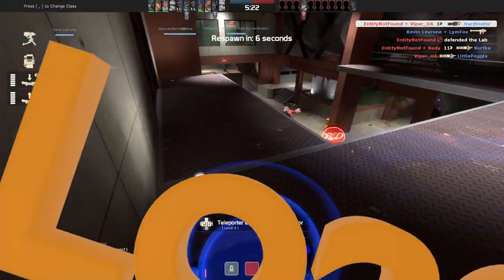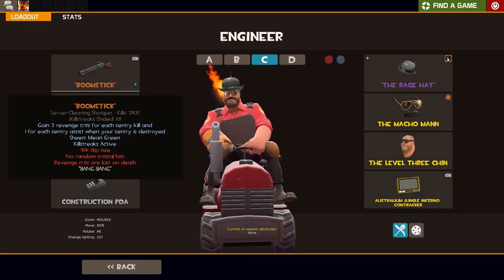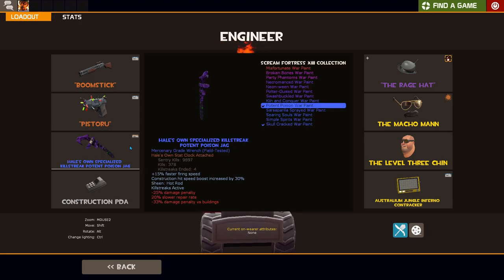Let me explain the loadout first. I'll go over the weapon stats and their use. We have the Frontier Justice, the pistol, and the jack. Let's start with our crit shotgun that I call the Boomstick.